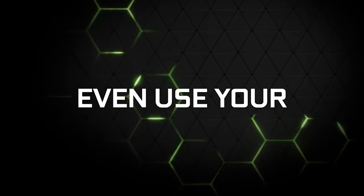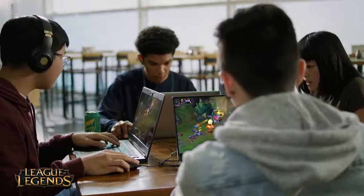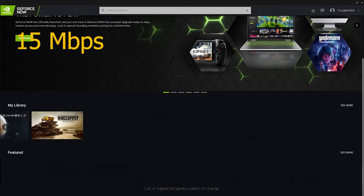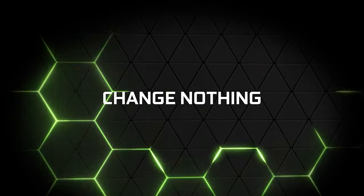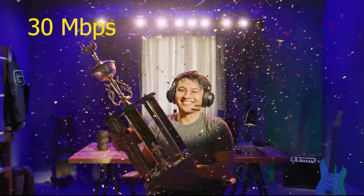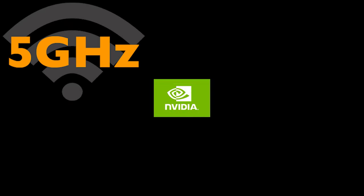Let's start by exploring the network connection and hardware requirements. For comfortable gaming, you need a bandwidth of at least 15 megabits per second. With that, you can expect to play games at 720p and 60 FPS. For Full HD, this figure should be over 30 megabits per second. Cloud gaming feels much better if you use an Ethernet cable connection or a 5 GHz wireless connection, otherwise you may encounter lags and blurs.